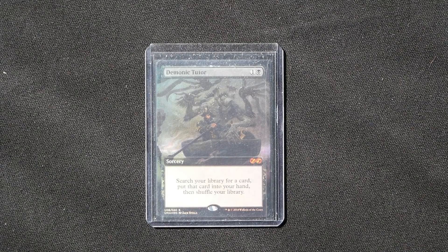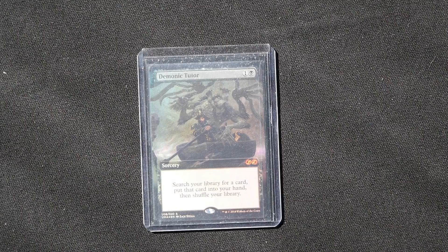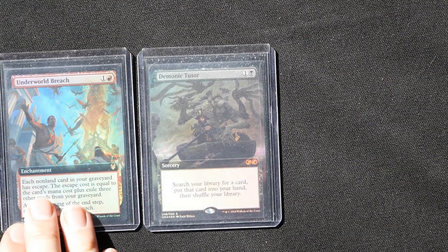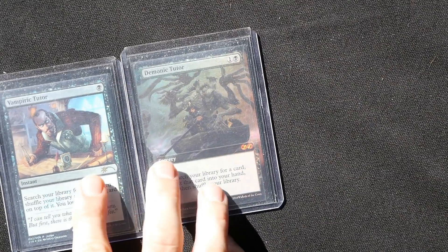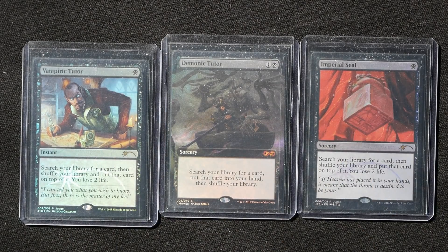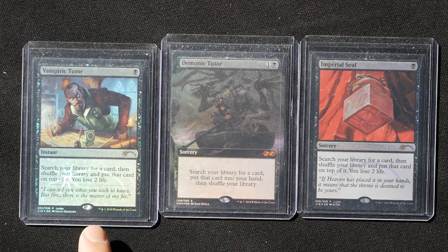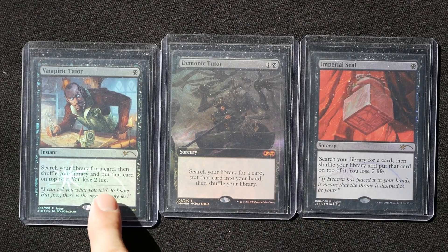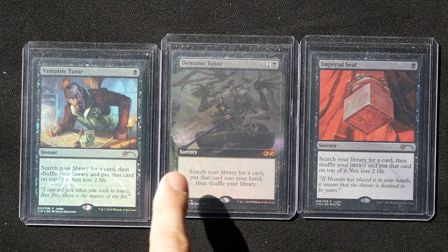This deck is quite consistent — you really only need one tutor and roughly 12 cards in your graveyard to tutor for Underworld Breach and win. Black tutors like Vampiric Tutor and Imperial Seal are great — low mana cost, perfect. The only issue is the card ends up on top of your library, so you need to draw it somehow. In a cantrip control deck that shouldn't be a problem, but you may need extra mana and more graveyard cards to fully combo off.